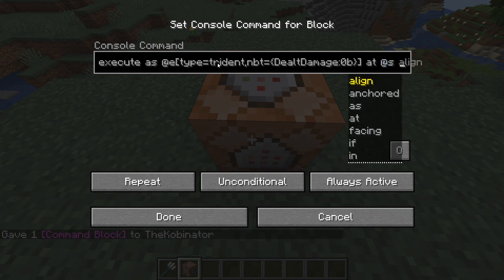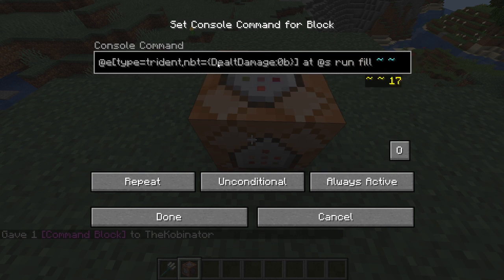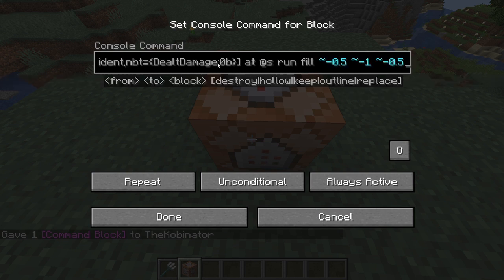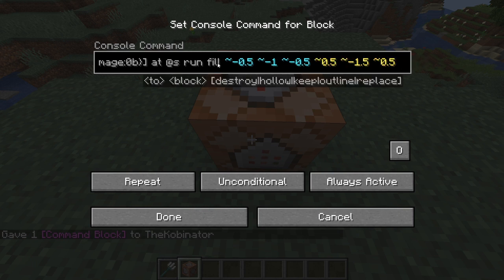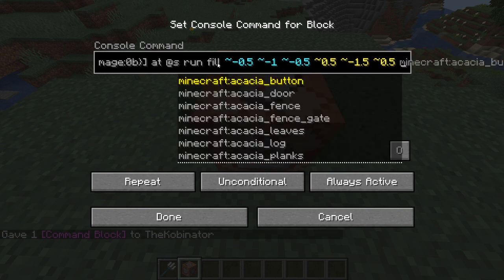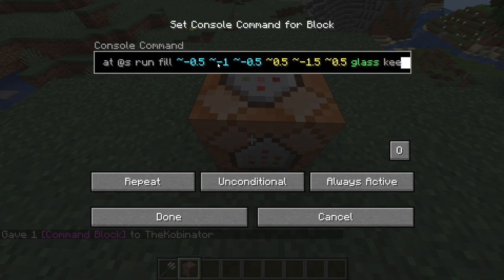Now we're going to run the actual command. We're going to do run fill. And then tilde — these squiggly lines mean relative coordinates. So we're going to do tilde negative 0.5, negative 1, negative 0.5, then 0.5, negative 1.5, and positive 0.5. Then we can put right here any block we want — we could put lava, it could be glass. For the purposes of this, I'm going to try glass. And the most important part here, is we write keep after it. This means that if there's any blocks already there, it won't delete them. So let's see how we did.